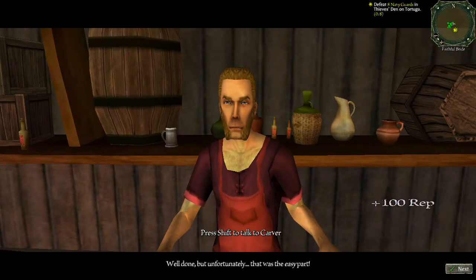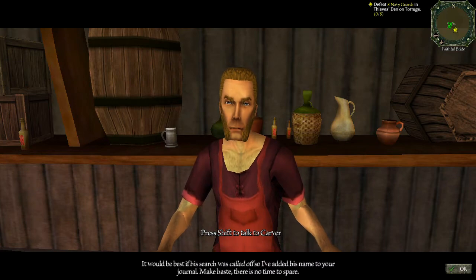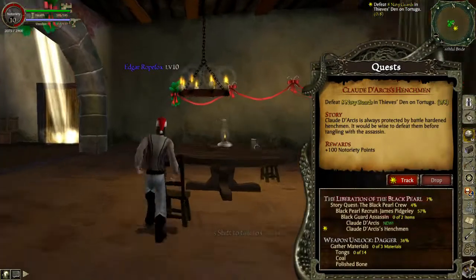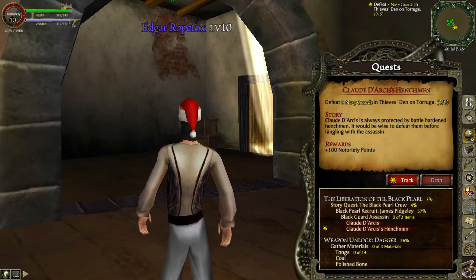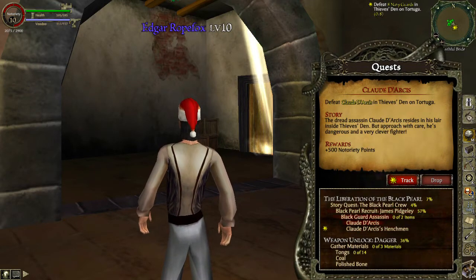'Well done, but unfortunately that was the easy part. It has come to my attention that there's another gent looking for our friend Mr. Pidgeley. It would be best if his search was called off, so I've added his name to your journal. Make haste — there's no time to spare.' Alright. He wants us to go to Thieves' Den here on Tortuga and kill some Navy Guards and some guy named Claude.